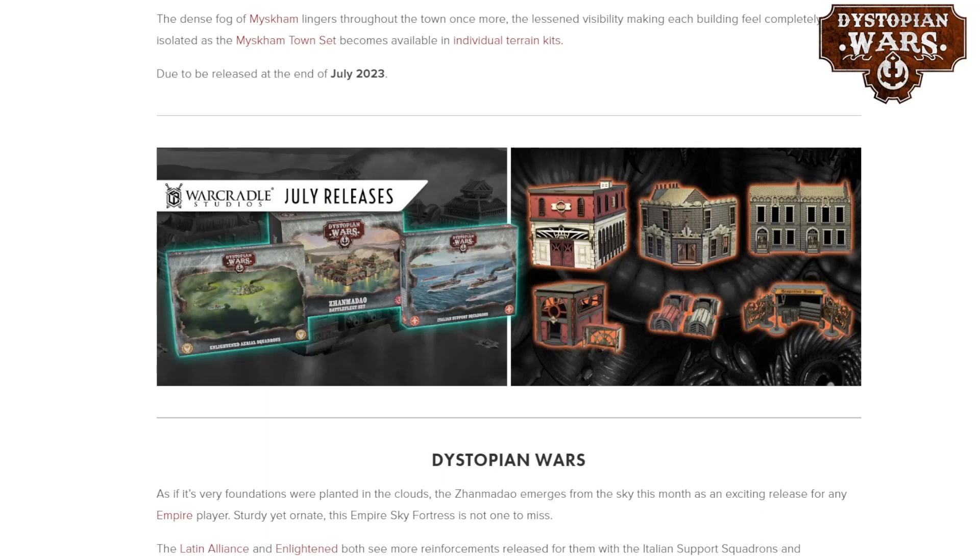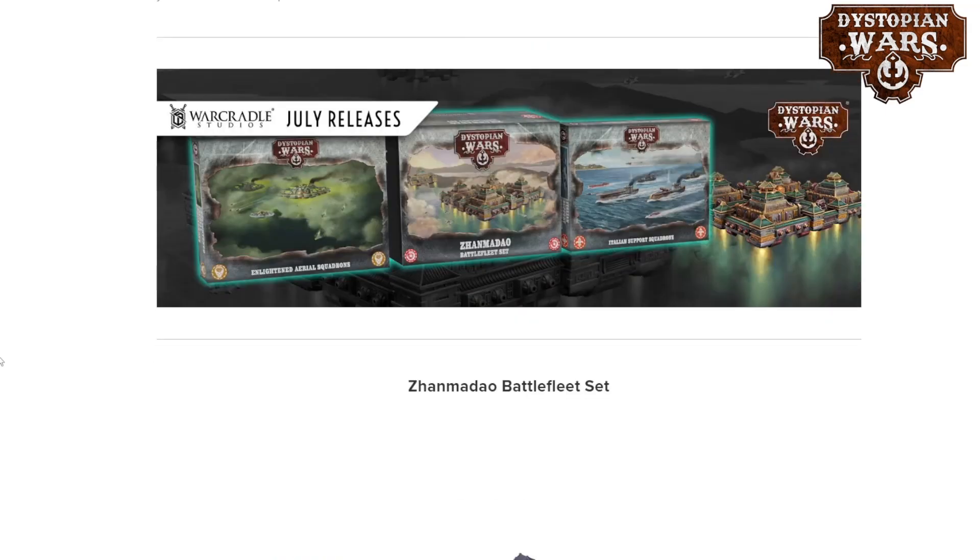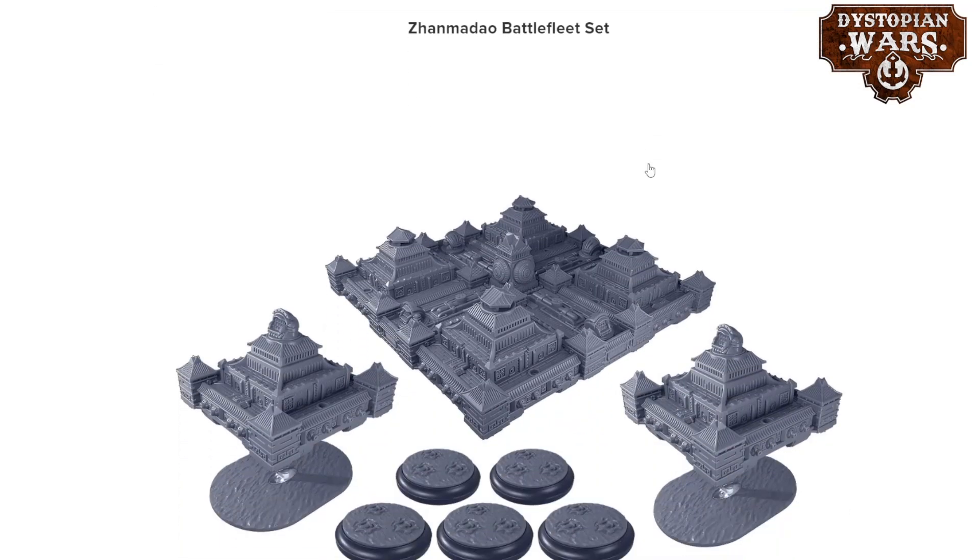On top of that we also have a couple of MDF kits that they released last month that are now available as separately available pieces, so if you like those make sure you check those out as well. First off though, let's check out what is coming for Dystopian Wars and the major release this month is the Zanma Dao Battlefleet set.